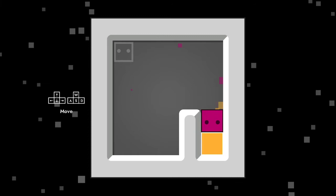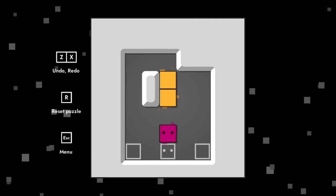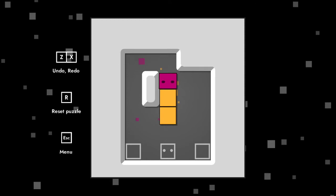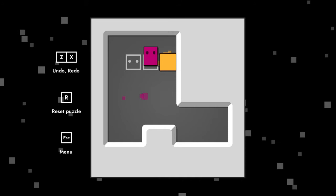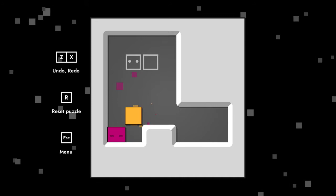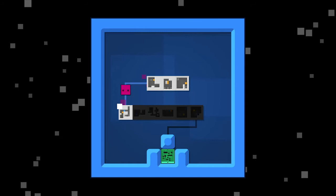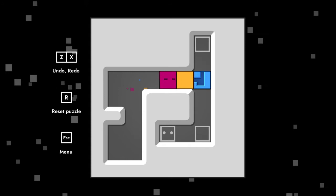So we play as this little cube character, and to finish the puzzles — this is a puzzle game — you push boxes into their boxes, and then go to the box with eyes. Now I'm playing this on Steam, so if you want to download this demo for yourself, it's on Steam. The cool thing about this game is that right now it looks like this, so I'll just go and push in these boxes.